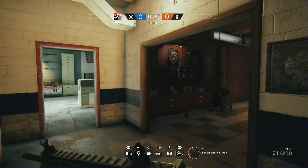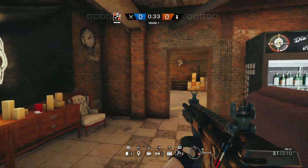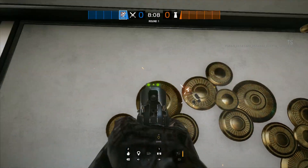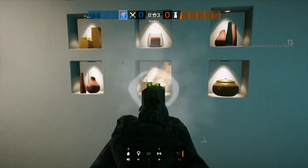This week saw the latest update to Rainbow Six Siege released for PC users on the technical test server. Operation Grim Sky adds two new operators and reworks the Hereford base map. After the sheer amount of easter eggs that were found in the Villain map that came with the last update, I decided to try out this updated Hereford base to see what I could find.